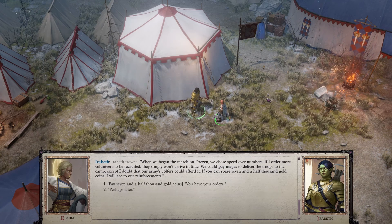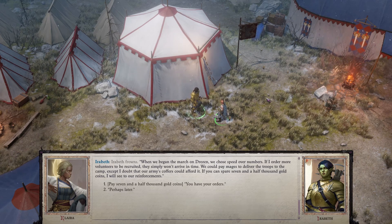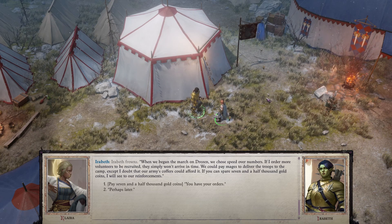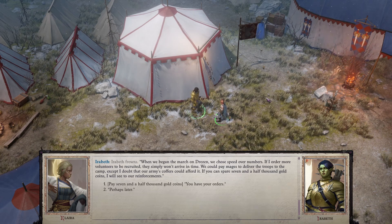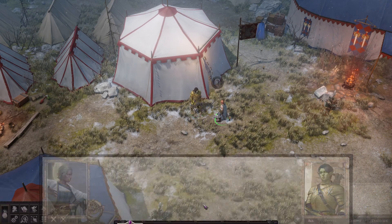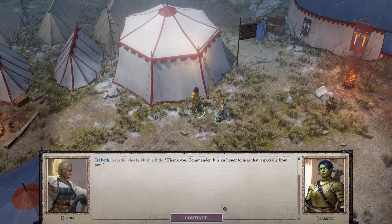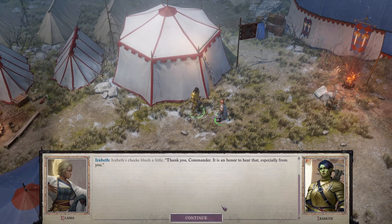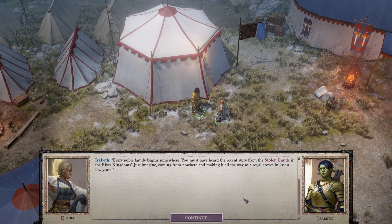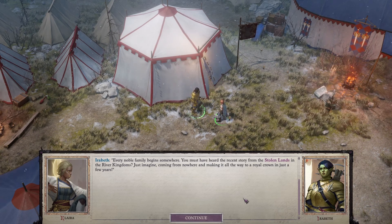'We need reinforcements — can you get us more soldiers?' Irabeth frowns. 'When we began the march on Drezen we chose speed over numbers. If I order more volunteers recruited they simply won't arrive in time. We could pay mages to deliver troops to the camp, except I doubt our army's coffers could afford it. If you can spare seven and a half thousand gold, I will see to our reinforcements.' 'Do it — consider it done.' It's hard to believe your origin is so humble — you deserve a noble title more than many who inherit them.